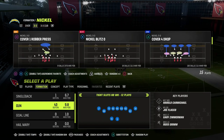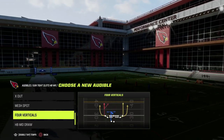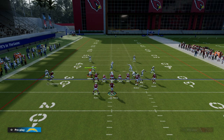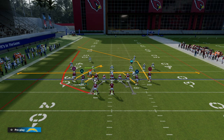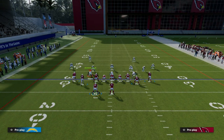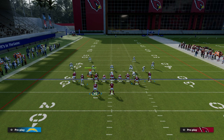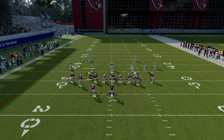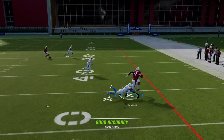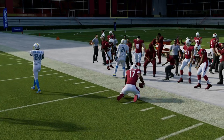We are going to be taking a look at the play Mesh Spot. I'm going to go ahead and set that in the audibles, then audible over from the gun bunch. My favorite variation right now is to post the left side receiver on a slot apprentice post, then streak the right side receiver, and snap the ball as quickly as we possibly can. These crossing routes will just absolutely get great separation against man-to-man coverage.